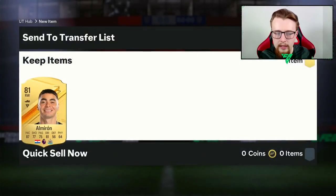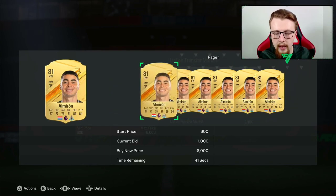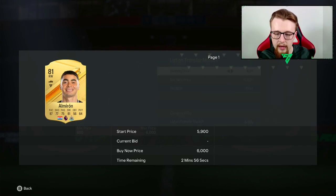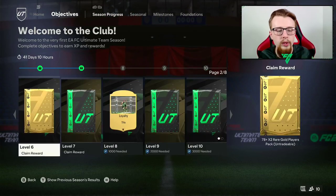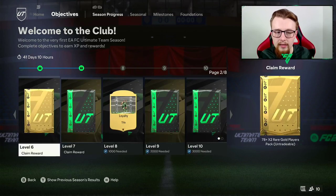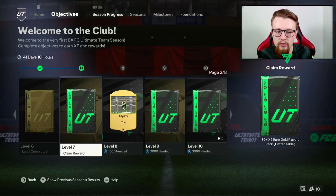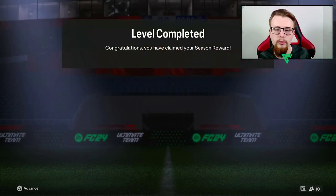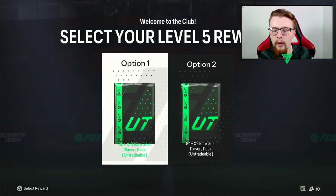Starting off with the player pick - it might be good, it might not be. It's probably not going to be great, but if we can get a usable card I'm not going to complain. It's going to be Miggy Almirón. Spinazola is decent, but I'm going to take Almirón because with the Premier League theme he fits us a little bit better. He's probably worth a few thousand coins - anywhere between one and two thousand.